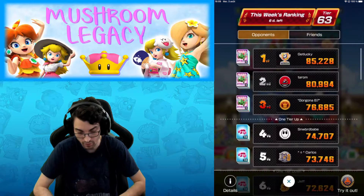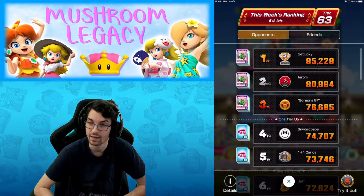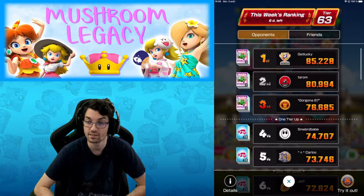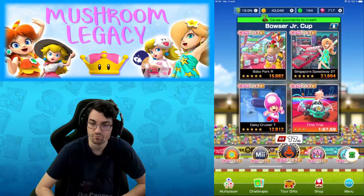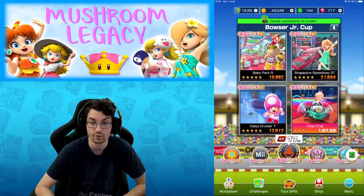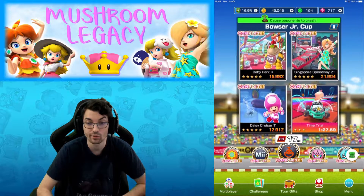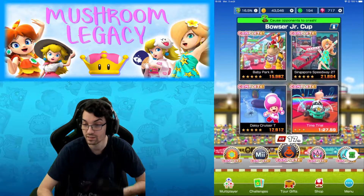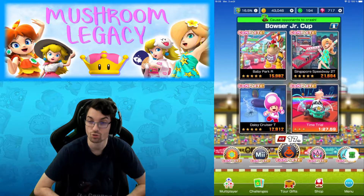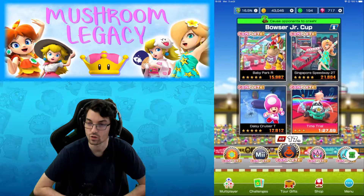Let's see what we have to do — we have the Sealed Water Balloon card we can get, and we see a top 1000 badge in first place. 85K is what we need to beat. We have Baby Park or Singapore Speedway 2T, we already have a driver here, and Daisy Cruiser T. Do we have top shot? We're gonna play two times each track and keep the better result.